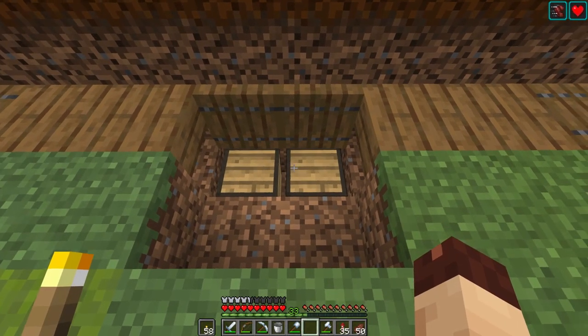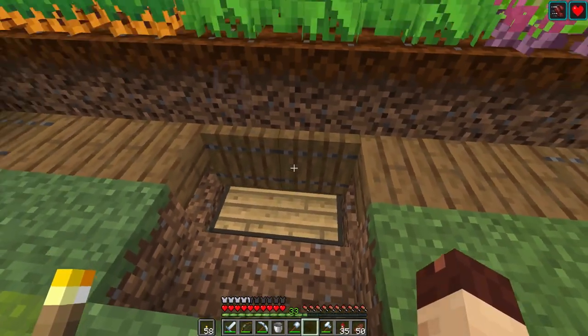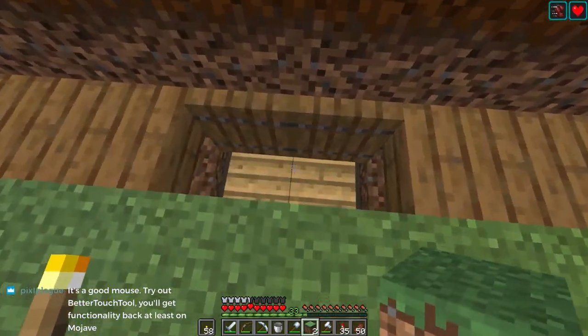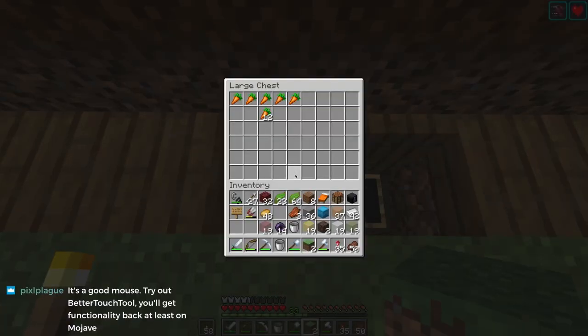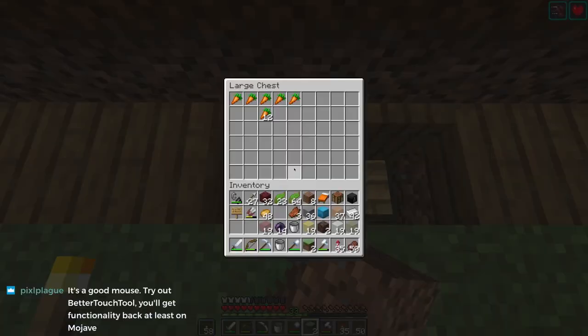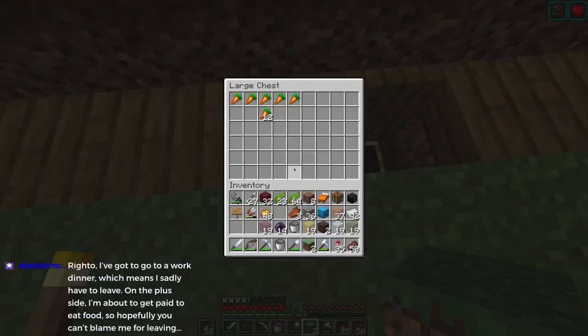I want them to be together, not separate, so that when you come over here and you need a hoe or you want to put carrots or something in here, it's all there. And then with the trap chest, when you leave, the doors close automatically. Isn't that cool?